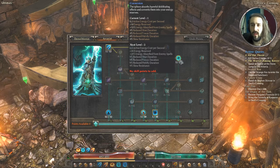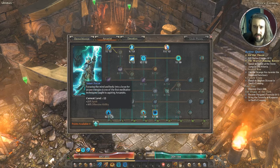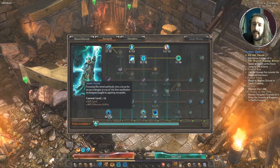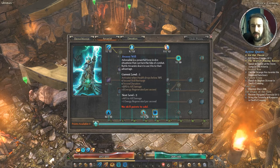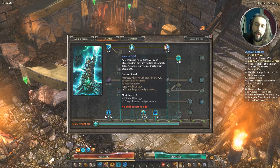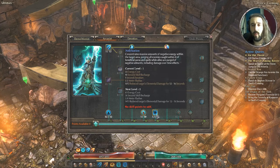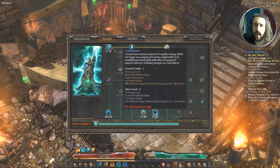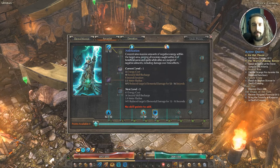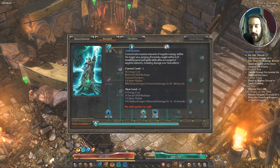One point in Conversion — the reduced durations are cool and the energy absorbed from spells is okay, but you don't really need more points than that. One of the cornerstones from Arcanist is Inner Focus — 10 offensive ability and 25 spirit, neither of which are something to be sneered at. One point in Arcane Will for the damage boost when your health drops — similar vibe to Blast Shield since you only need to go to 70% health. And one point in Nullification, which purges all buffs from enemies caught in it plus reduces their elemental damage.